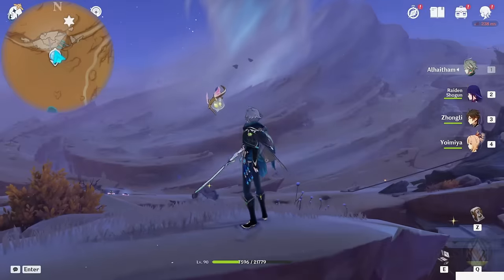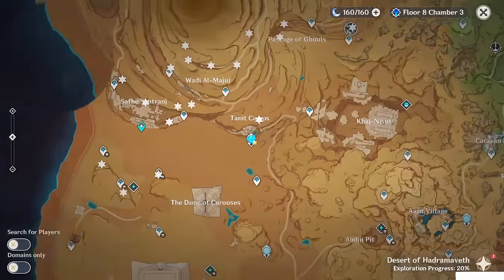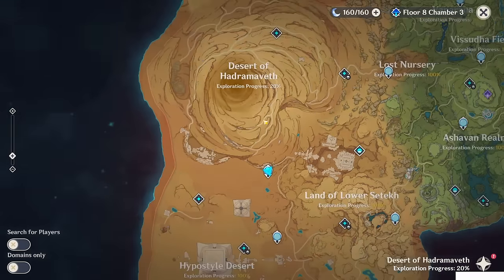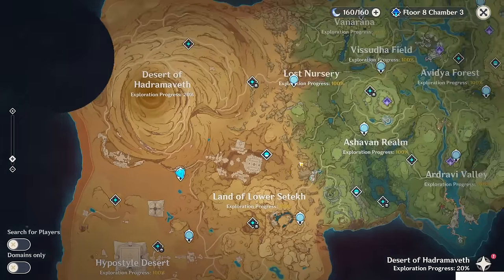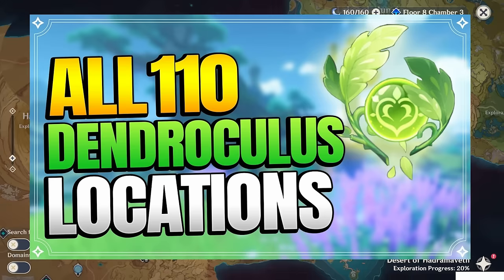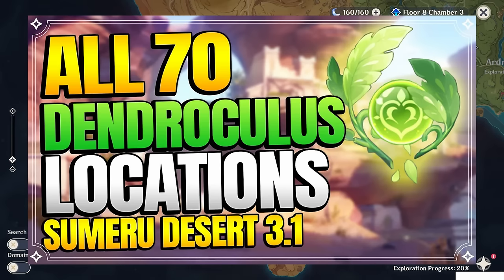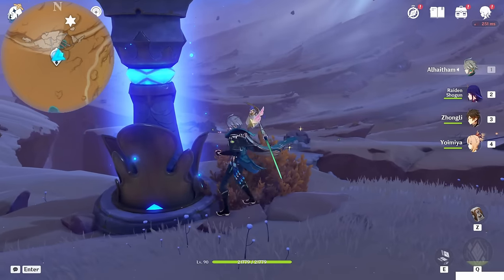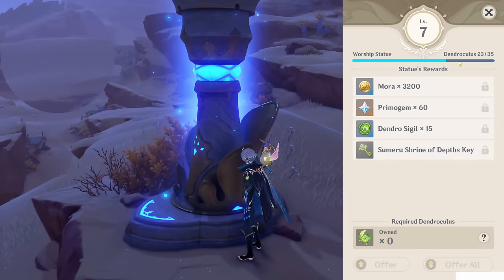Hello guys and welcome back to my channel. In this video I will show you the Dendroculus locations of the new Sumeru area called the Desert of Hadramavit. From the previous parts, from the first part of Sumeru where you collected 110, plus 70 from the first part of the desert, in these three areas you should have your Statue of the Seven at level 7 and 23 Dendroculus. That's the goal — make sure you are on this progress; if not, you can check my previous guides.